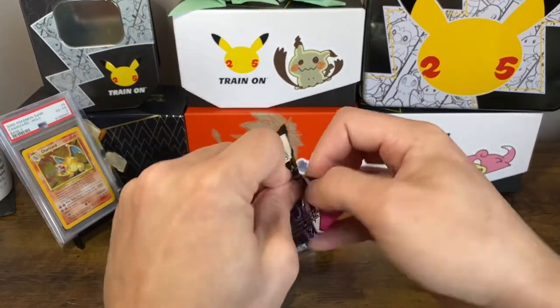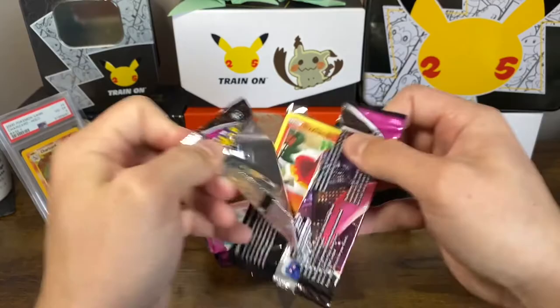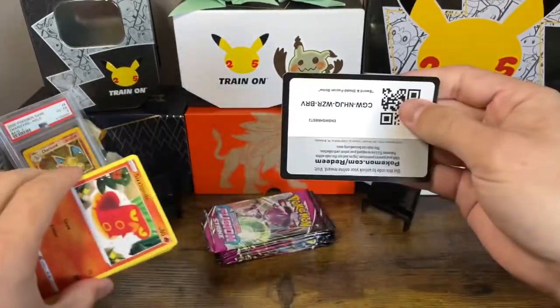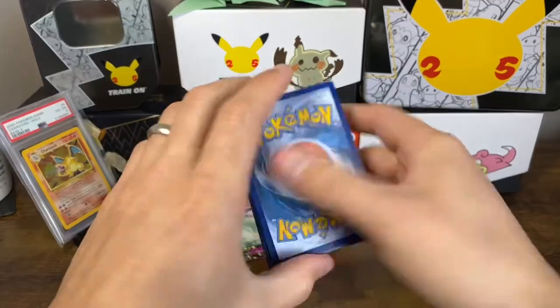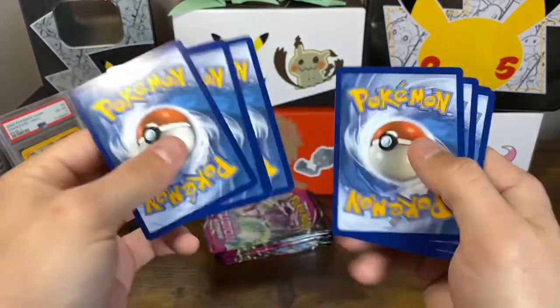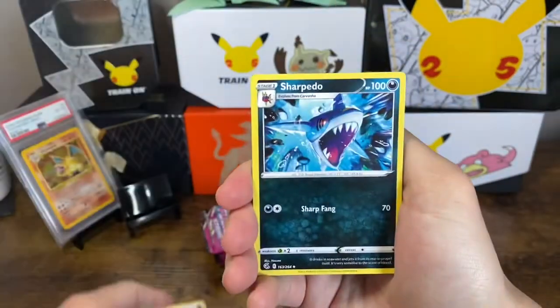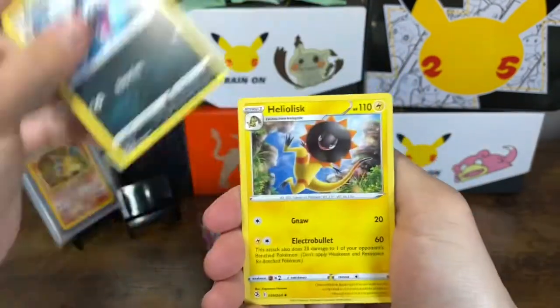We'll see if my luck can continue with Fusion Strike, because to be frank, it has been crazy ridiculously good. All these codes are backwards with the new code, so I'm going to be giving some upside down codes for the people — a little bit of extra work, unfortunately, for y'all if you're even taking codes.